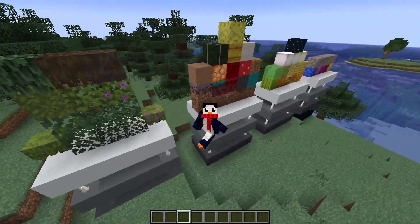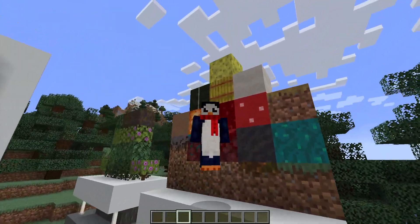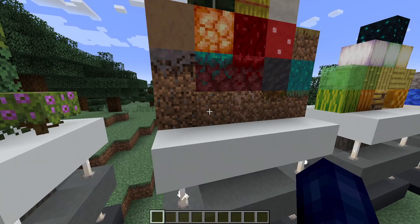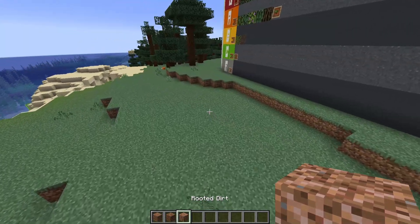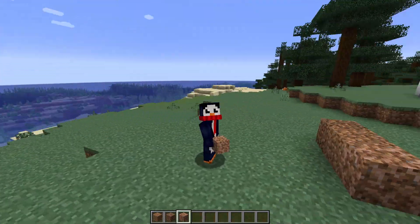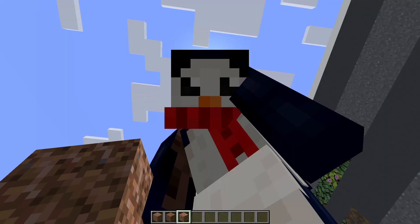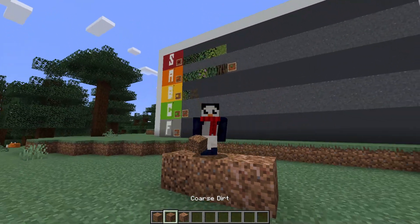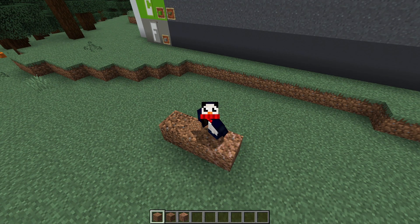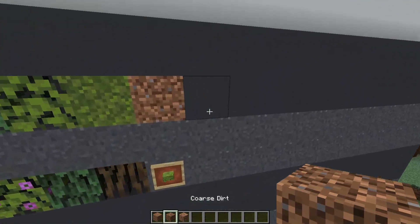Moving on to our second and largest column — our dirt and mushrooms category. Starting with three different kinds of dirt: dirt, coarse dirt, and rooted dirt. Regular dirt is the tried and true Minecraft building block — it's what everybody uses to build their crappy dirt houses, and you really can't go wrong with it. Such an inoffensive, neutral block that's in basically everybody's build. It's going in S tier, as well as the coarse dirt.